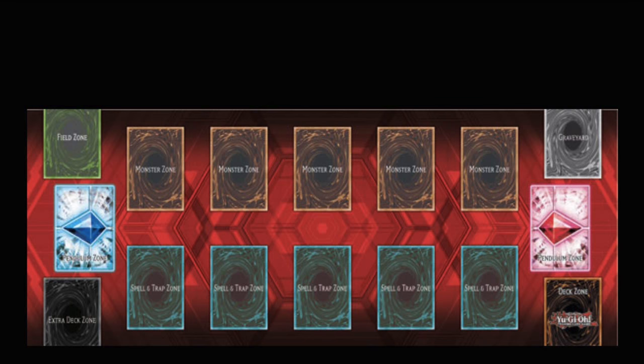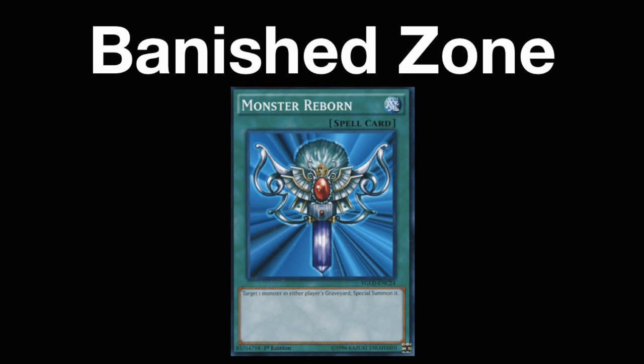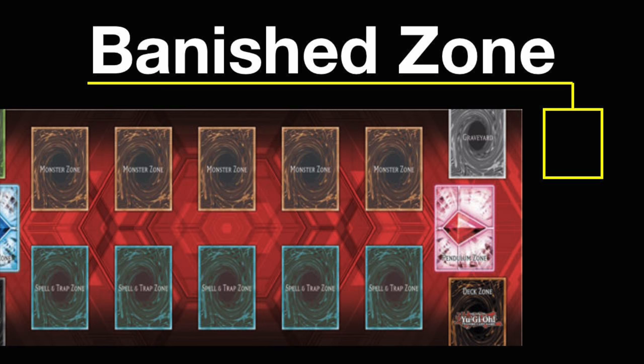Now one final zone that isn't shown on the field is the banish zone. Typically when a card is used, it is sent to the graveyard. However, in some cases, cards can be banished instead of being sent to the graveyard. This is important because if a card is banished, a card that might interact with cards in your graveyard cannot interact with cards that are in the banish zone. For example, a card like Monster Reborn says: target one monster in either player's graveyard, special summon it. Now if a monster has been banished, then it cannot be brought back with Monster Reborn. While this zone is not depicted on the field, traditionally it rests to the right hand side of the graveyard.